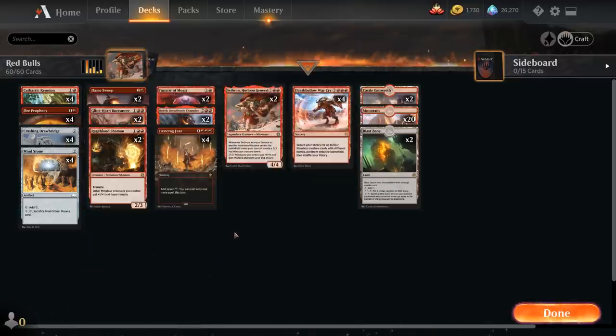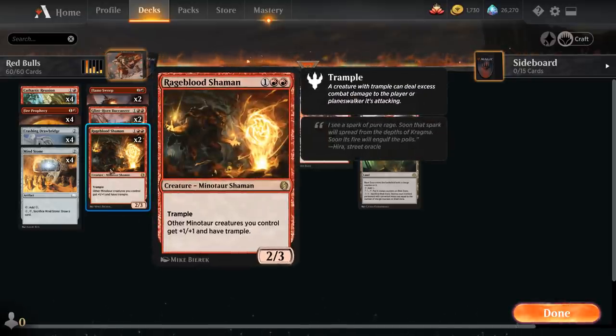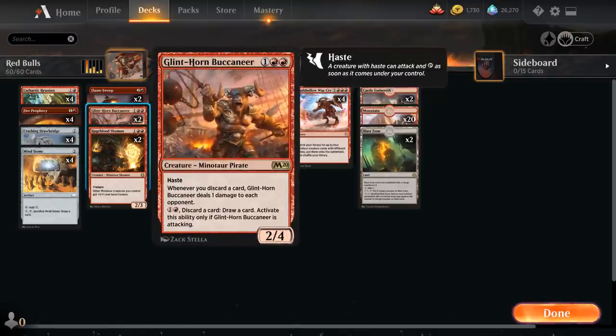Let's take a look at some of the Minotaurs we can search up. We've got two copies of Rageblood Shaman, a 2/3 Minotaur Shaman with Trample giving other Minotaurs we control +1/+1 and Trample — a nice lord for the deck. We've got two copies of Glyndhorn Buccaneer — usually our last choice to search up, but sometimes we'll have drawn the others. It's a 2/4 Minotaur Pirate with Haste, and whenever we discard a card, it deals 1 damage to each opponent. For 1 and a red we can discard a card and draw a card, but only while the Buccaneer is attacking. It can be useful to set up our draws in early turns and we have other discard outlets to synergize with it for additional incidental damage.